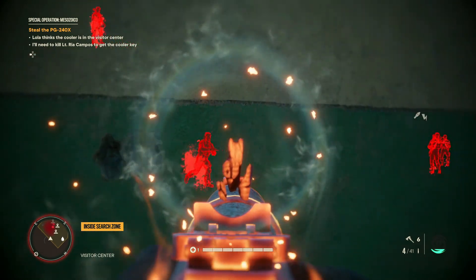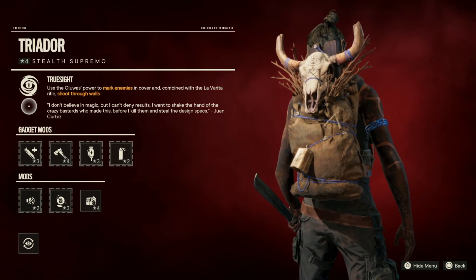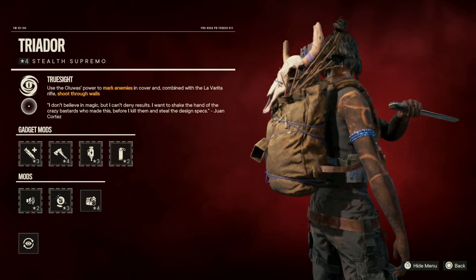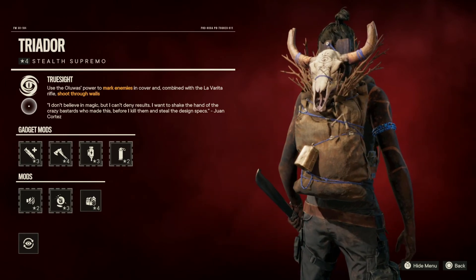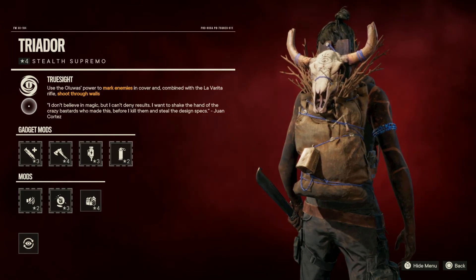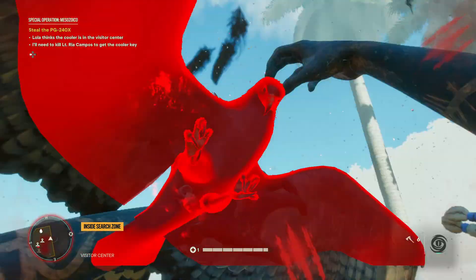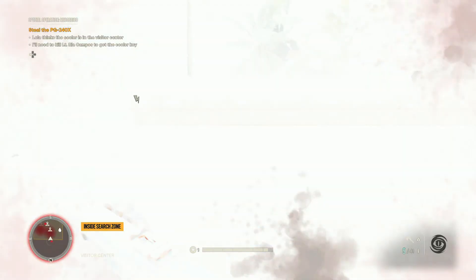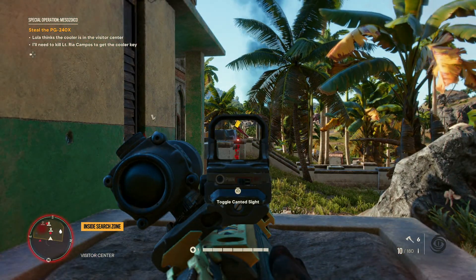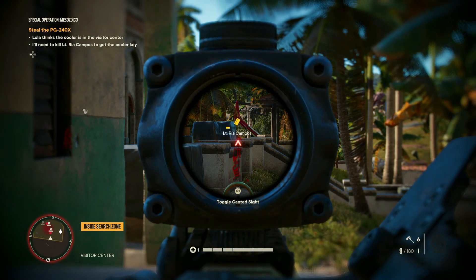First we'll start off with the supremo. We are using the Triador, and this has the ability True Sight. It says use Oluwa's power to mark enemies in cover and combine with the La Verita rifle to shoot through walls. This is probably one of the best supremos in the game just because you can shoot through walls, specifically with the rifle that comes with this supremo. It's pretty cool and pretty OP as well because it one-shots enemies.